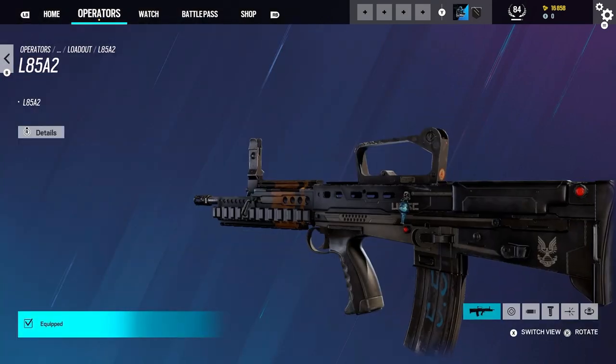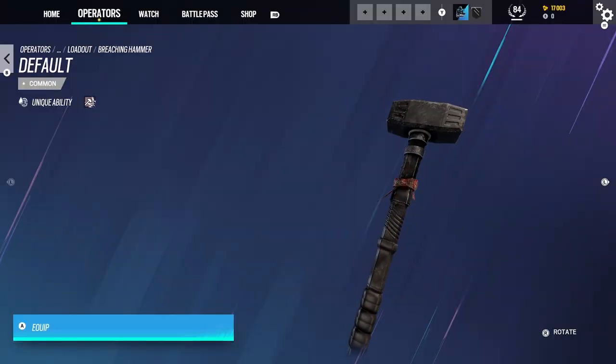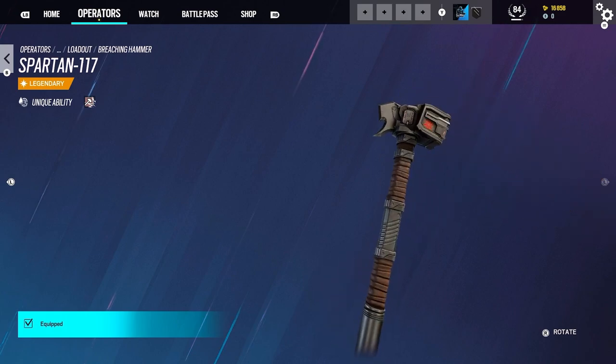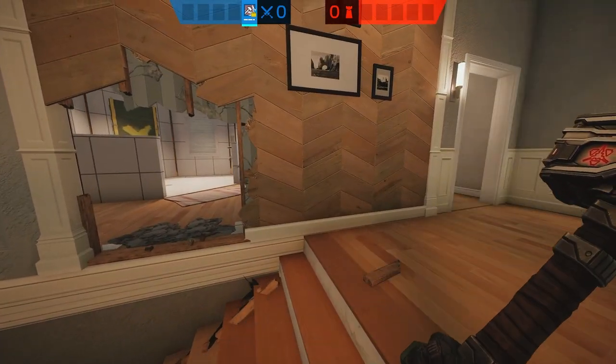You get some weapon skins, a charm, and a skin for the sledgehammer itself. Instead of your ordinary sledgehammer, you can actually change it into a Banished Gravity Hammer. It's a tiny gravity hammer, which looks pretty funny because of how small it is, but it makes sense as the closest you'll get to a gravity hammer.